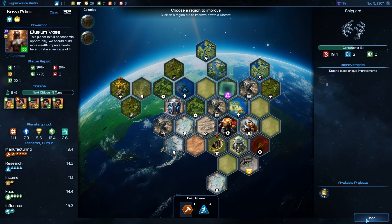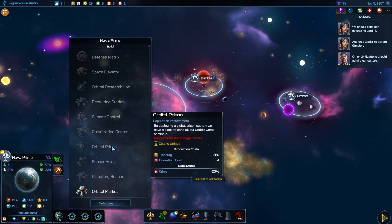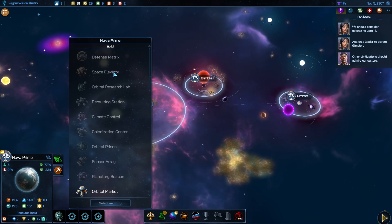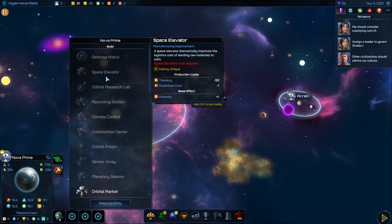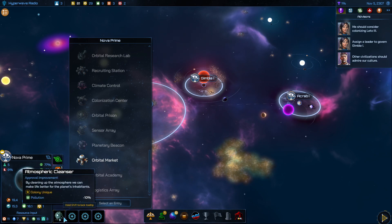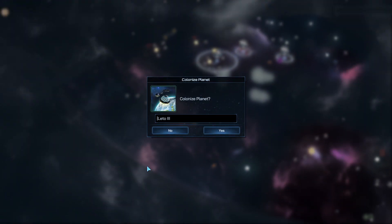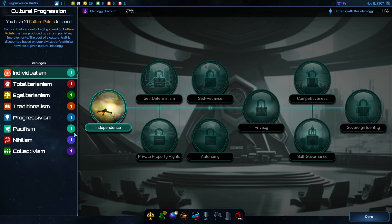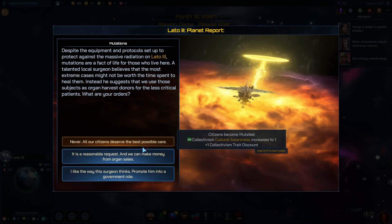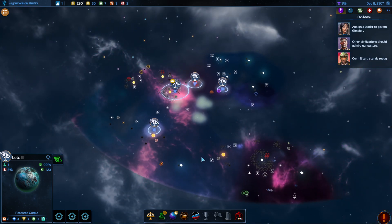The space elevator gives you more manufacturing — so that's really good for your home world — and basically anything else you want. But the atmospheric cleanser and prison are kind of mandatory. I've colonized that planet and we get these options again. I'll go for this one — it's fairly positive.